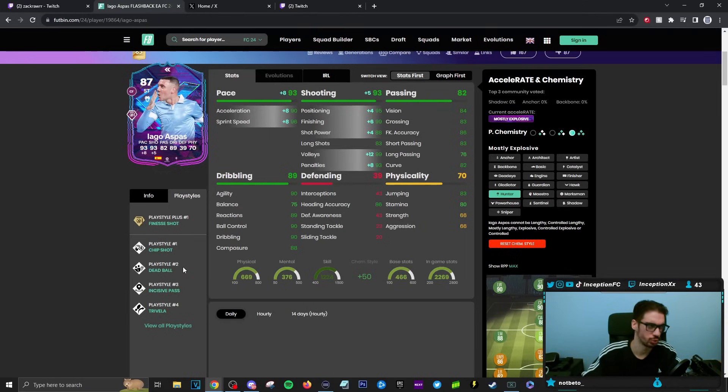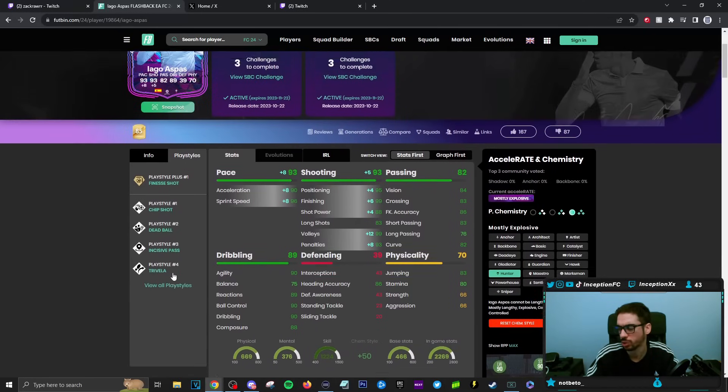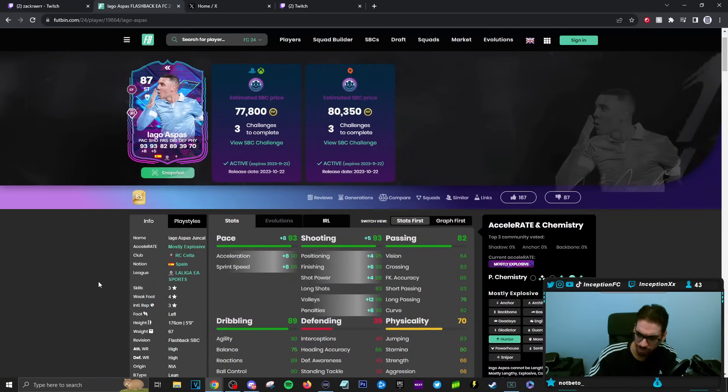I think it was Rare Gold Rodrigo that doesn't have the plus version, and it's really, really good to work with. Incisive Pass. Trivella is also helpful too. Doesn't have the skill moves — very strangely formatted card, but maybe could be decent in-game.